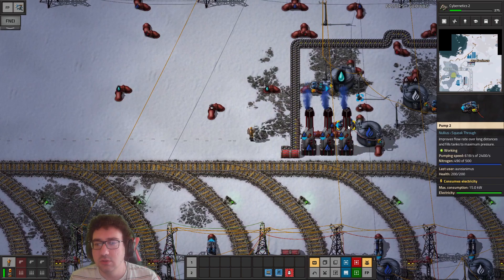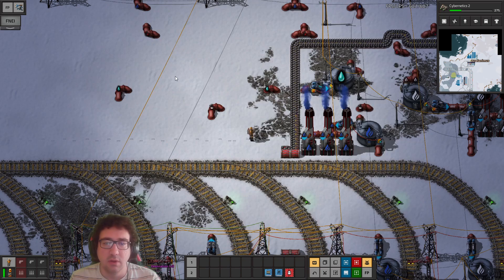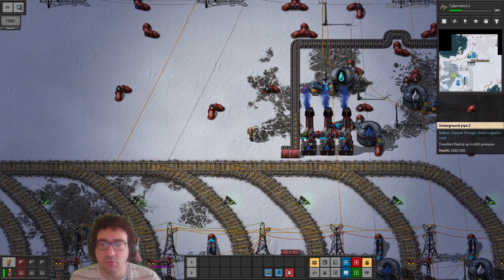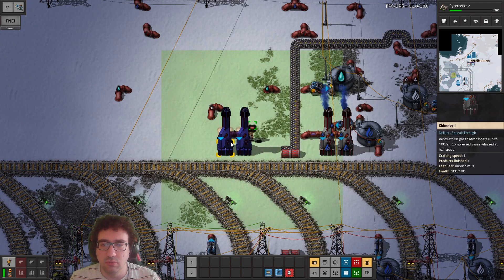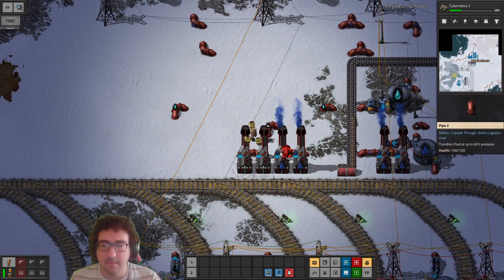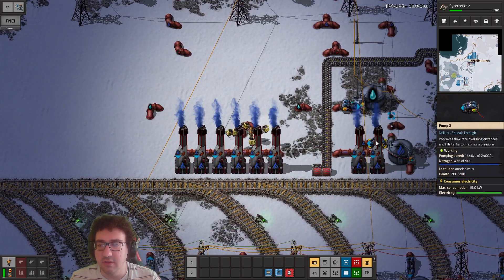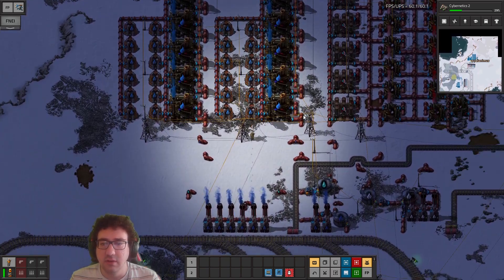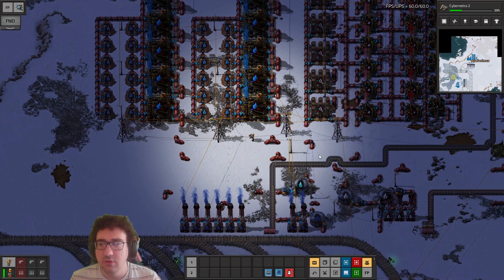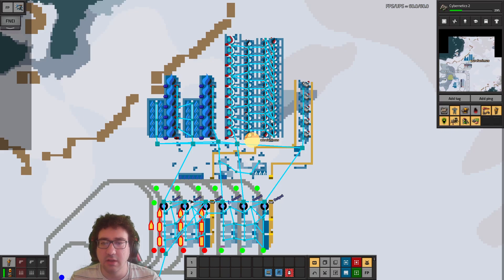These aren't working all the time because the output is just full. Let's adjust this — like this, then go here. Now it looks like it's gonna be a lot better. All of them get to run, so that's good, which means the carbon dioxide should be fine.